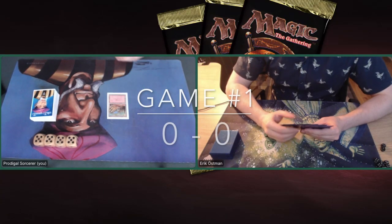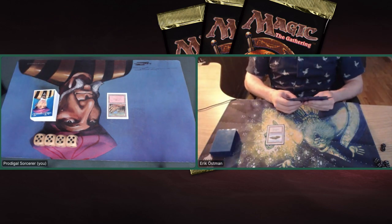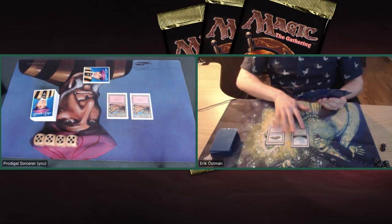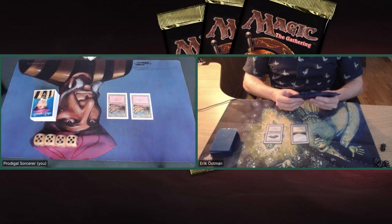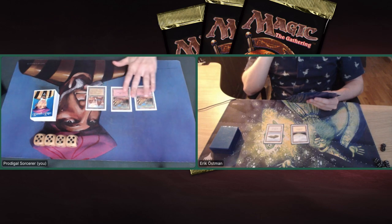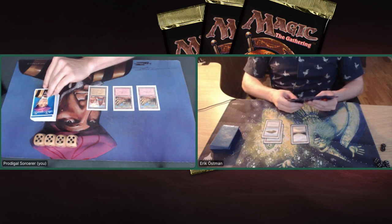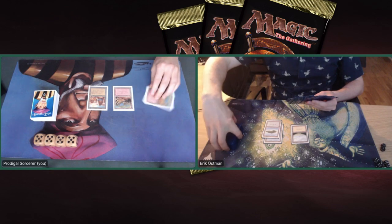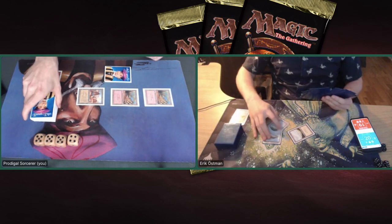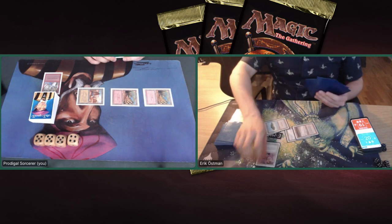Game number one. I'm sitting on the left, starting with a basic Mountain. Eric is sitting on the right with a beautiful Eureka playmat, playing a basic land. Playing a second Mountain, passing turn. There's a Plains. It looks like there's not a lot of activity — no Howling Mine from Eric. Let's see if I can play a Granite Gargoyle or at least a Felwar Stone. I'm doing neither, just passing turn. Very slow start for both of us.